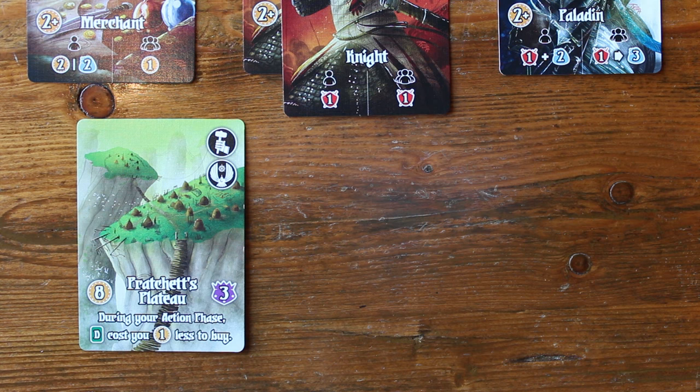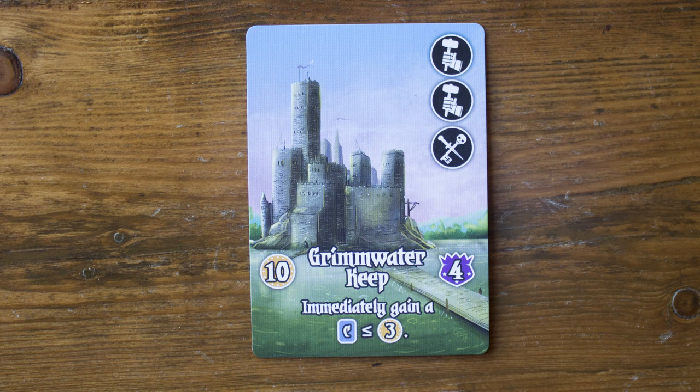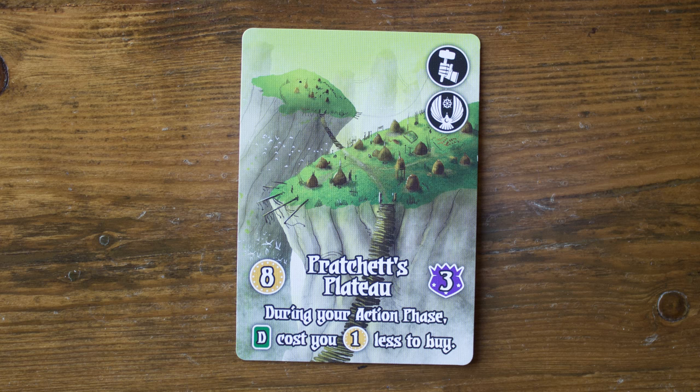The back of the reference cards will give you a breakdown of all the game's symbols, but I'll highlight a few of the domain abilities here to give you some examples. Foxgrove Palisade: during your roll phase, you may spend two gold to turn one die into a six. Grimwater Keep: when you build this domain, immediately take one citizen from the stacks that costs three or less gold and add it to your tableau. Purloiner's Perch: M is the symbol for monster, so this card allows you to take one random monster from the victory pile of a player of your choice. Cathedral of Saint Aquila: at the end of your action phase, take one gold from a player of your choice. Pratchett's Plateau: D is the symbol for domain cards, so this allows you to purchase domain cards during your action phase for one less gold than their cost.